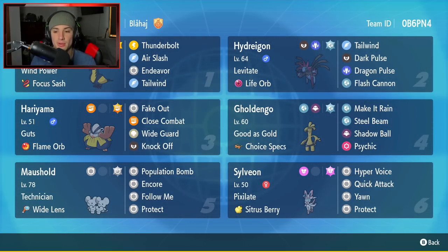Fourth Pokemon is Gholdengo - a big meta Pokemon with an amazing Steel and Ghost typing, As Good As Gold as its ability, Choice Specs as item, with Make It Rain, Steel Beam, Shadow Ball, and Psychic. Fifth Pokemon is Maushold, our physical attacker and support Pokemon with Technician and Wylands, hitting like a truck with Population Bombs, plus support moves like Encore, Follow Me, and Protect. Final Pokemon is Sylveon - a great fairy type on any team with Pixilate, Citrus Berry, Hyper Voice, Quick Attack, Yawn, and Protect. The rental code is in the top right corner.